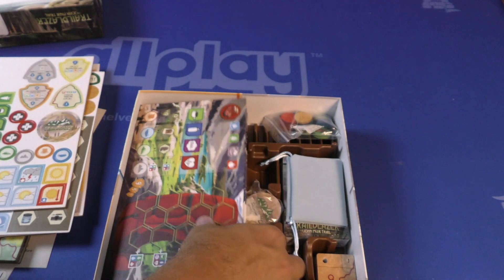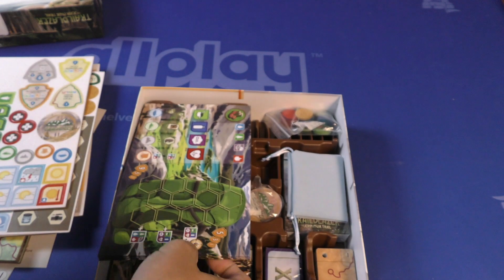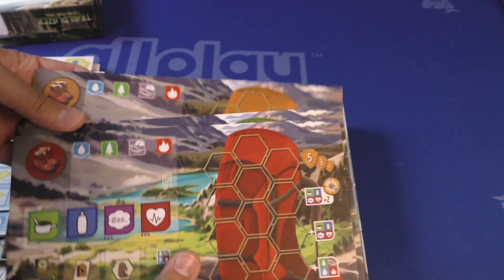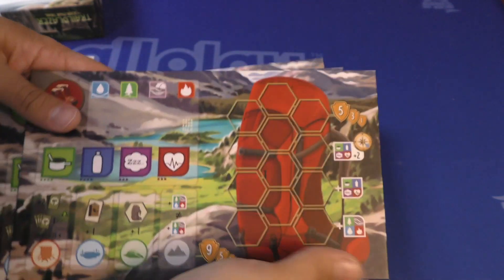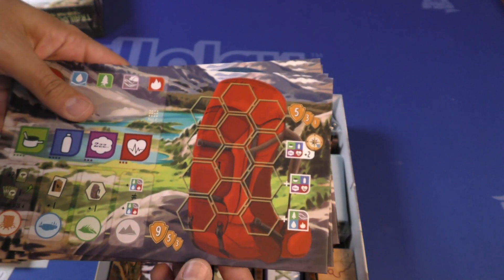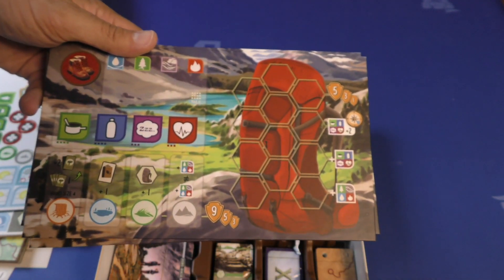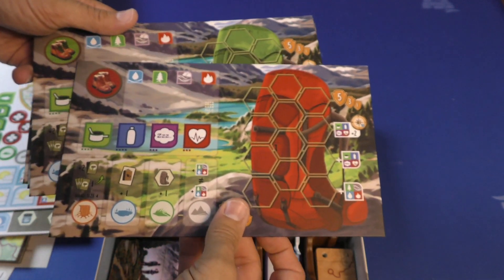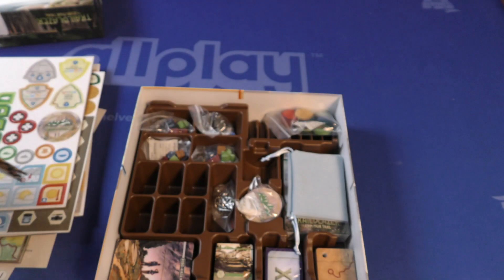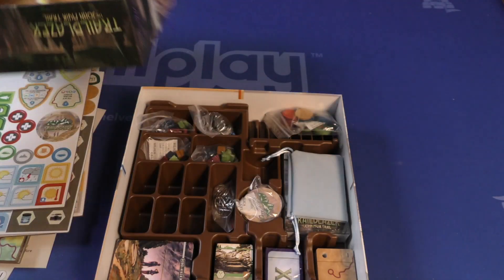Now we've got some player boards. Look at the insert on this — four player boards in different colors. There's a boot at first — actually, I think it's a backpack. Different icons, very colorful. I like how everything just pops on this. The artwork is really nice, even the artwork on the inside. Look at the inside cover — isn't that nice? That's really nice.